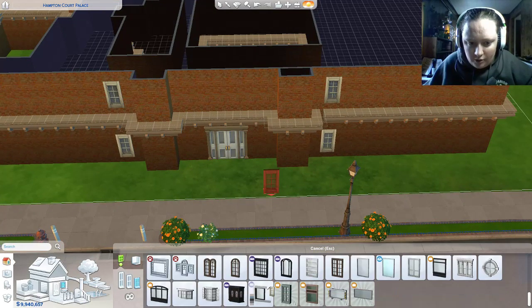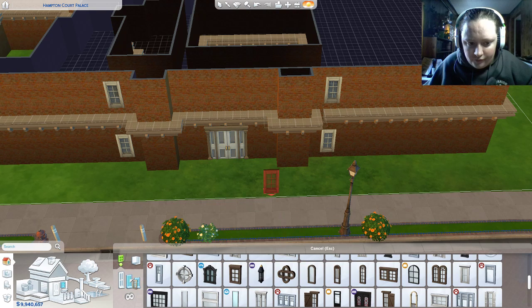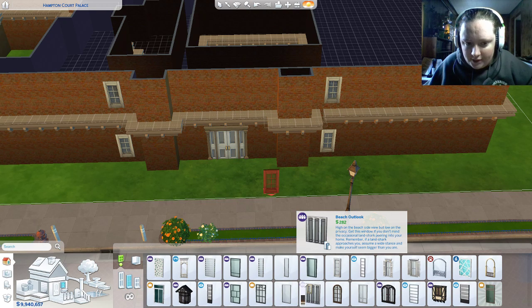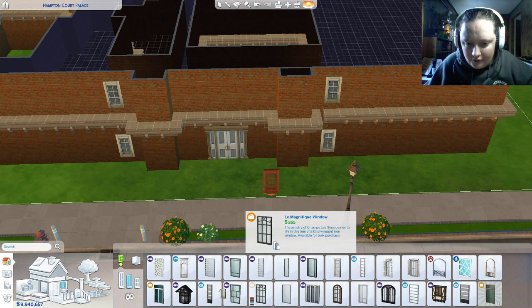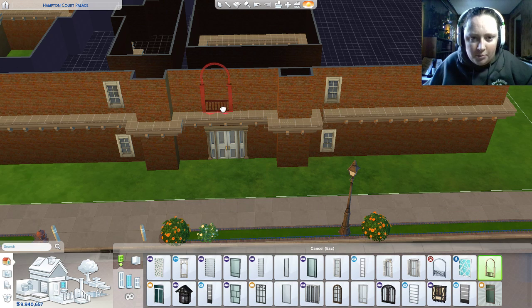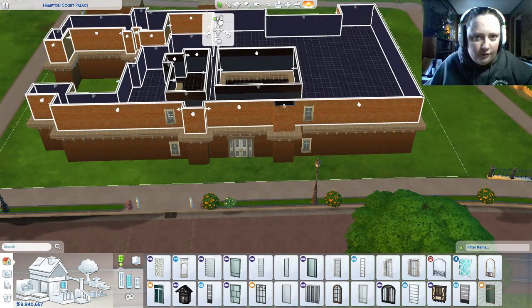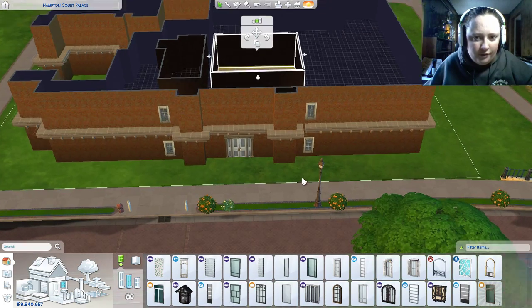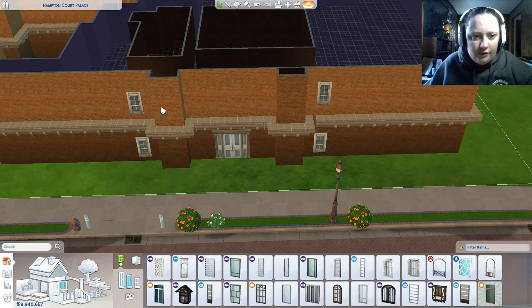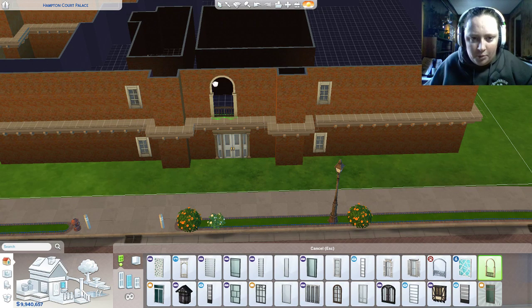There's this giant window up here. Let's see — do I have anything remotely like this? Actually, this is pretty close. Oh, it's too short. Wait, I can make these walls taller, right? I guess I can't. Because this is like perfect. Oh, why does it not fit there?